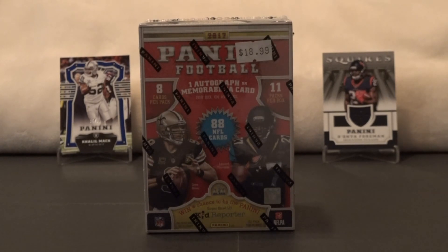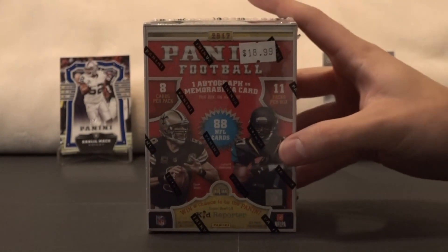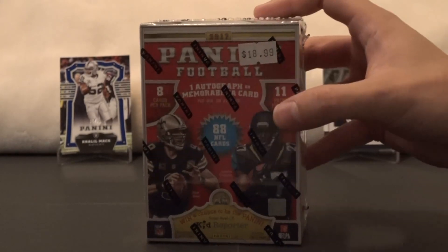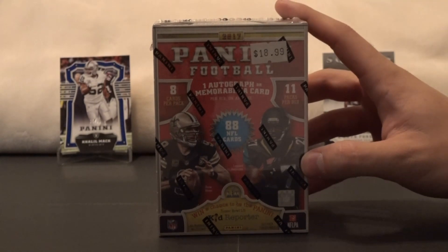What's up YouTube? It's Devin and Mikey. We're here with Episode 2 of our Box Wars series. We got another of the same product, the 2017 Panini Football Blaster Box. It is, as you can see on the price tag, $19. We got it from All-Star Sports Cards, a shop on 28th Street in Grand Rapids, Michigan.